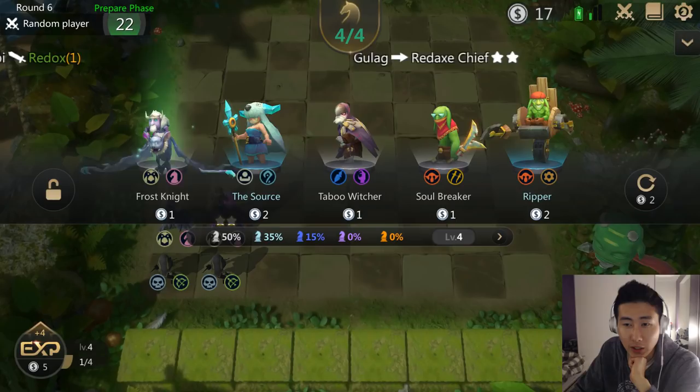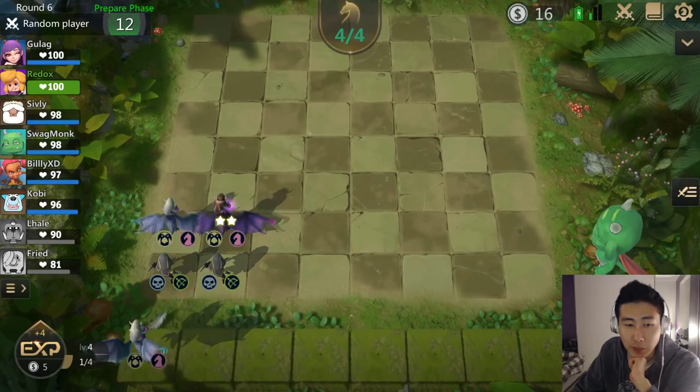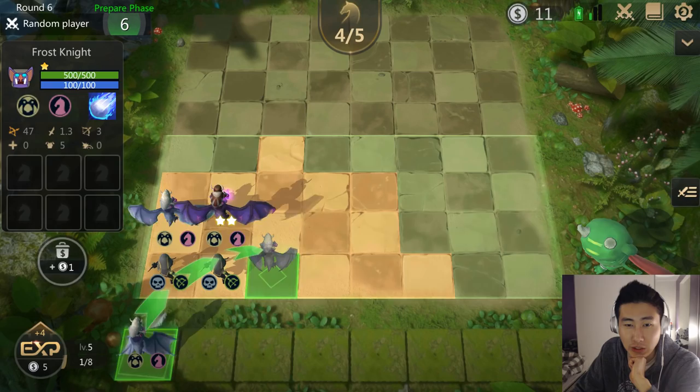Still no luck, and I don't want to reroll because it's a waste of gold — I want to bank as much gold as I can. I guess I'll just buy another Frost Knight. I don't want to buy any of these units and I don't want to reroll, but I can level myself up, so I'm gonna do that because I'm not at 20 gold anyway.